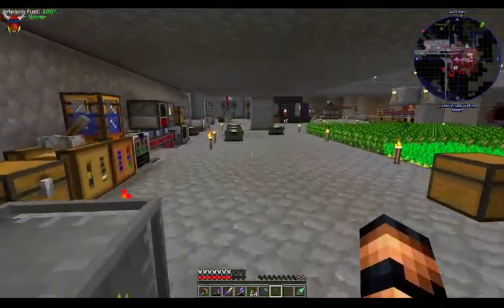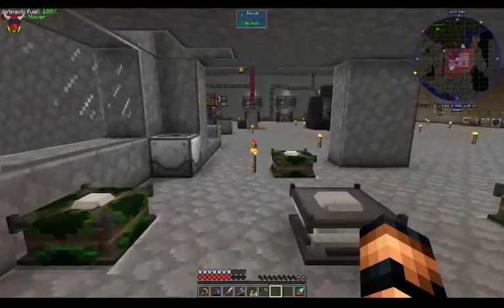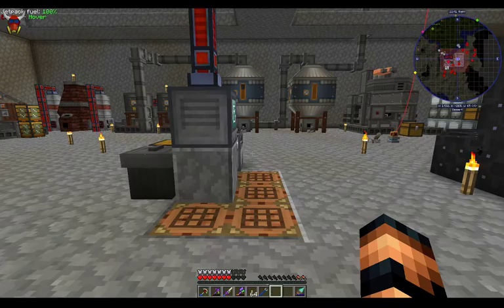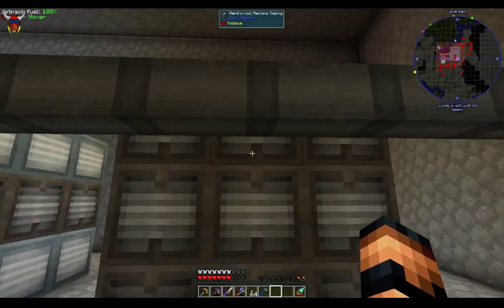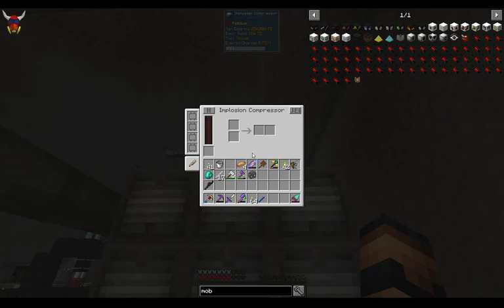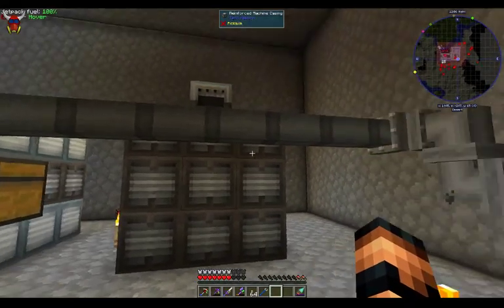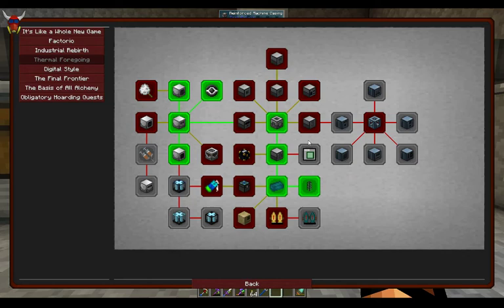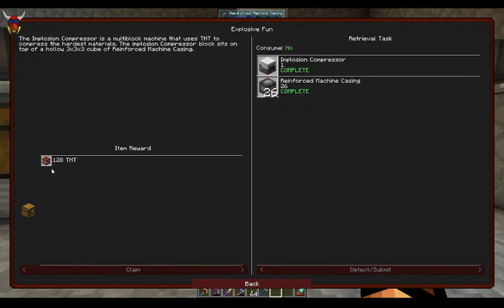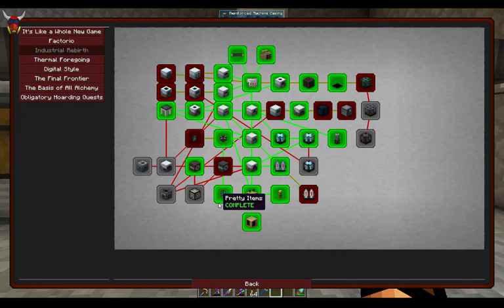I did end up making one more machine since the last episode — these things are stupid expensive, but this is the implosion compressor. Anything that goes in here, you use TNT and it will make these things work. Keep in mind this is part of the next part of the process, so you will need this machine eventually. There's a lot of reinforced machine casing here. Industrial Reborn hooks you up with 128 TNT to get you started, and it looks like about 16 TNT per recipe.